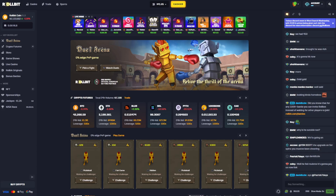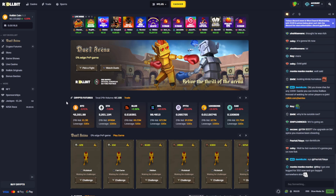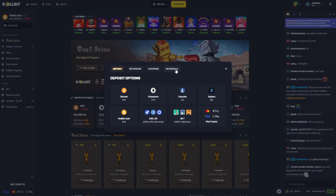Hi everyone, today I'm going to show you the best promo code for Rollbit 2024. What you're going to do is create an account on Rollbit, and once you have that, click on the cashier, then referrals.